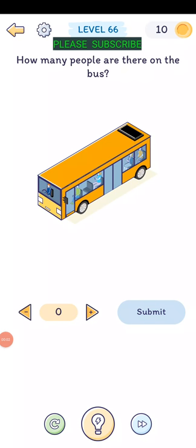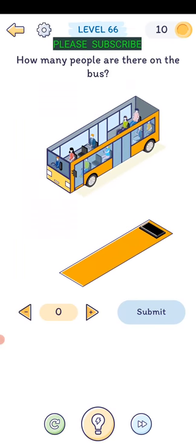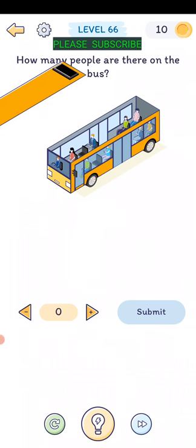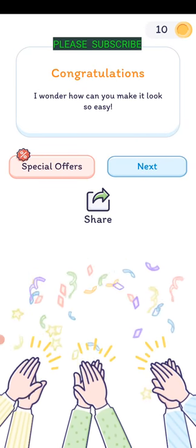Level sixty-five: how many people are there on the bus? Drag the top off - just kind of separate it, drag that top off, and then you can see: one, two, one, two - four... nine people. There we go.